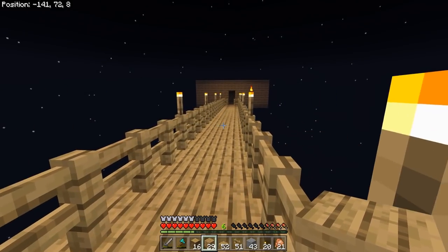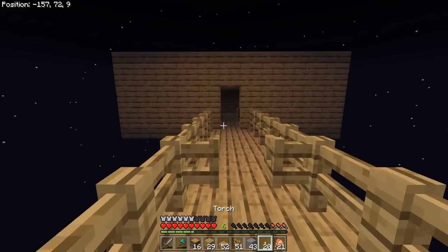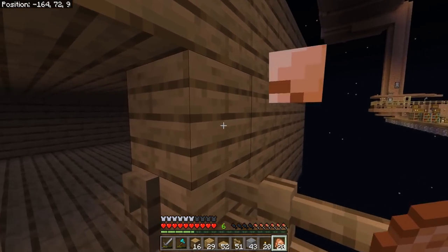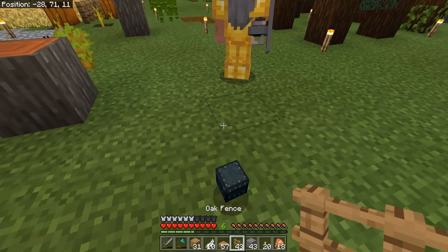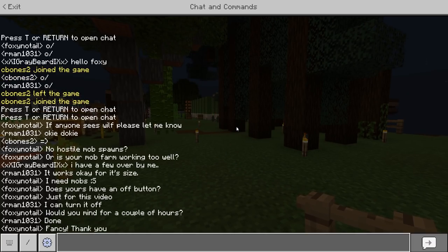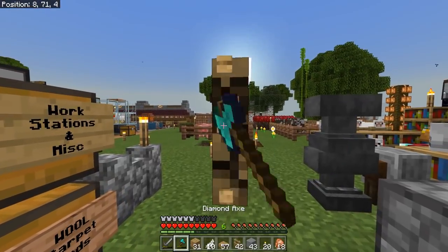I've asked basically our man if he minds turning off his mob farm just so we can see if we're going to get any mobs spawning in this thing. The problem I have now is I can't actually see inside there to see if anything spawned, which is not ideal. So what I might do is take the front of this thing, put some fence posts in it, and then just extend the roof.